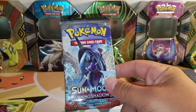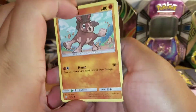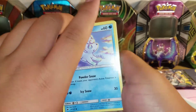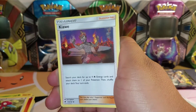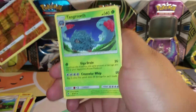Next we have Tapu Finny pack. We've got a Mudbray, Ladyba, Hoot Hoot, Alolan Vulpix — I really like this art. Ralts, Fire Energy, Porygon 2, Kiawe, Olivia. Lycanroc Reverse — that's a Rare. And a Tangeroth, Regular Rare, so I'll put that in the back.